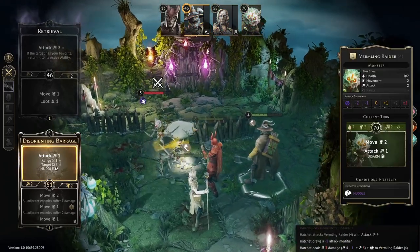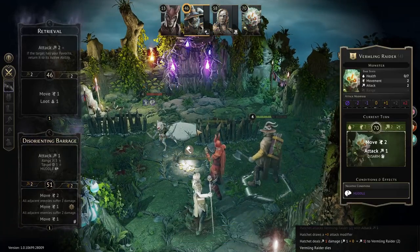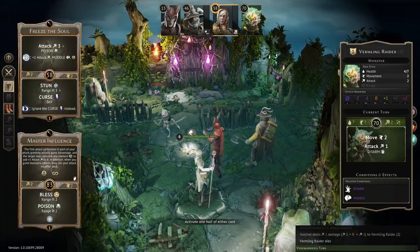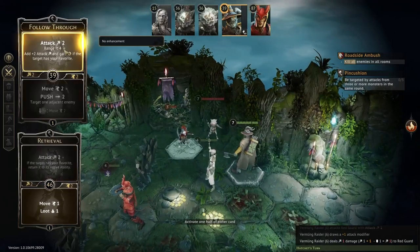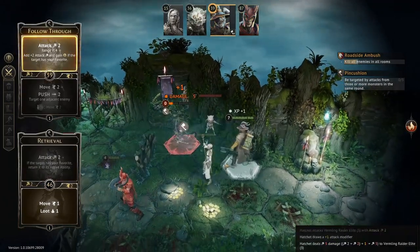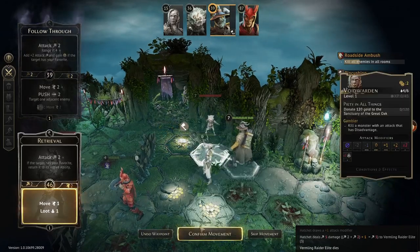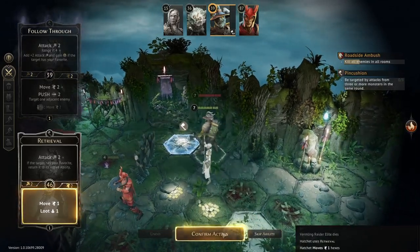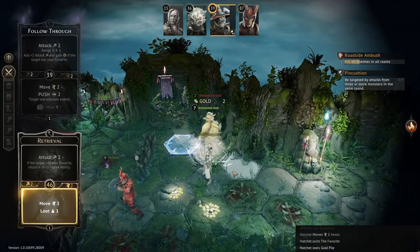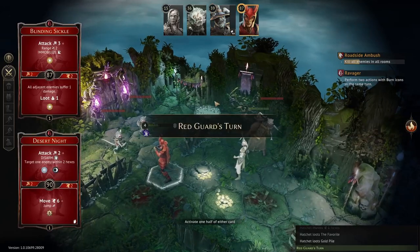His claim to fame is his favorite, which is an ability that allows him to do extra damage on ranged attacks and is the class's primary mechanic. This leads to the hatchet's main role as a ranged, single target DPS character. While hatchet does have some multi-target abilities, these are generally pretty weak, making him less effective with larger groups of smaller enemies. But when it comes to higher health enemies, hatchet will absolutely demolish them.